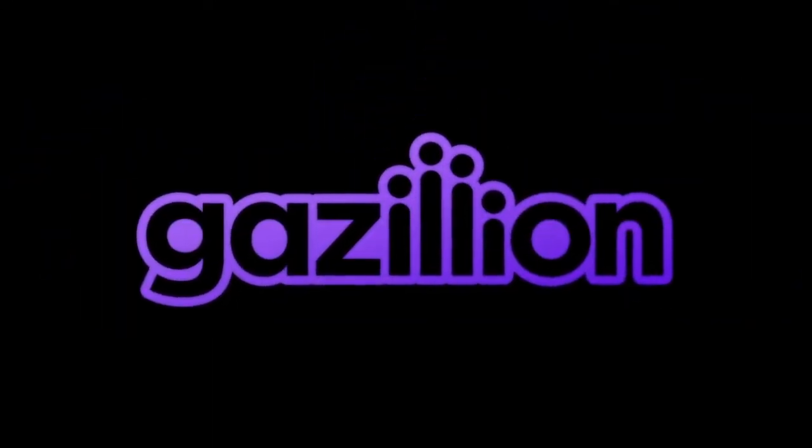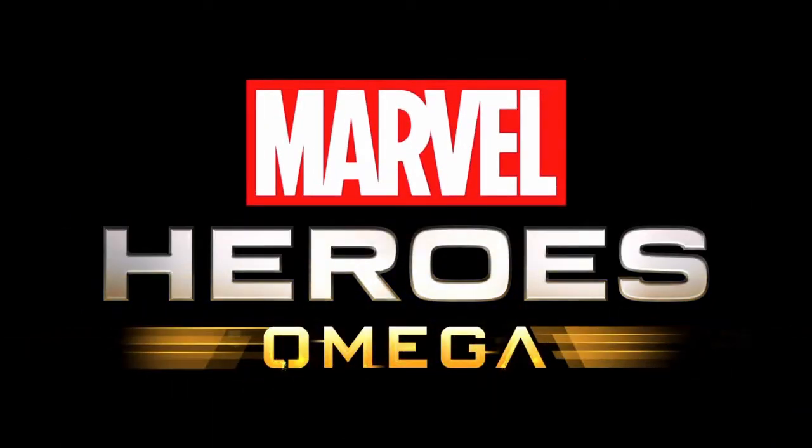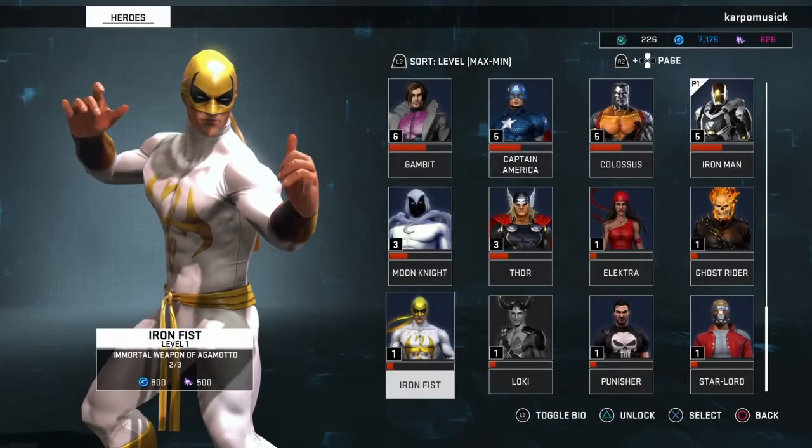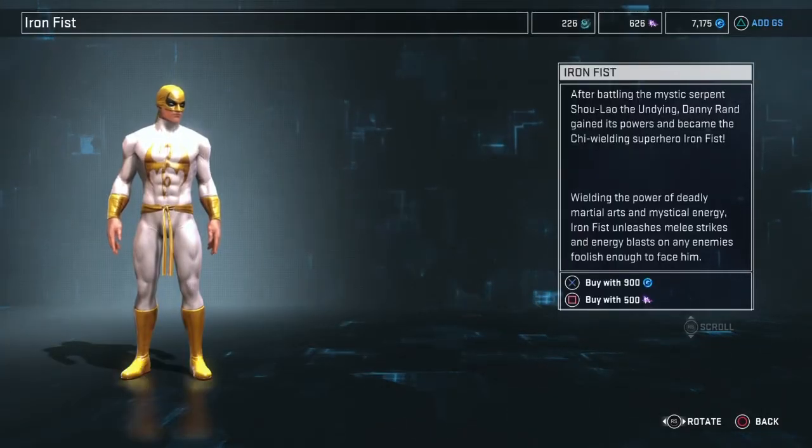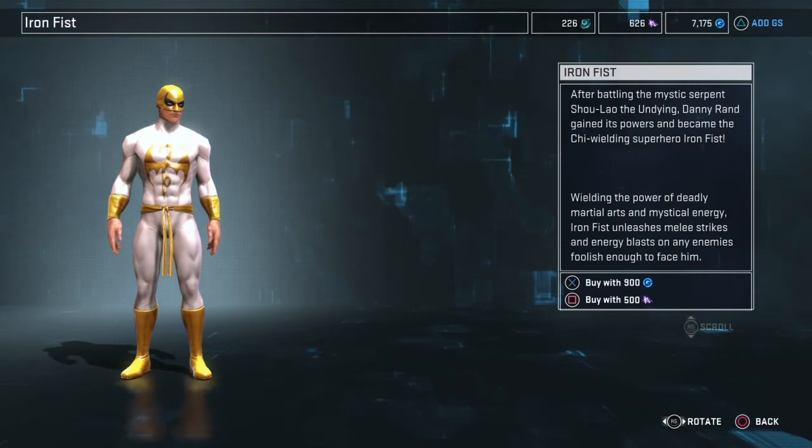Hey, what's up everybody? It's your boy Carpo here with another Marvel Heroes Omega video. Today I'm going to be bringing you some exciting news. If you didn't already know, this guy right here — the Immortal Iron Fist — is actually available right now on consoles PS4 and Xbox. You can buy him for 900 G's or 500 Splinters.